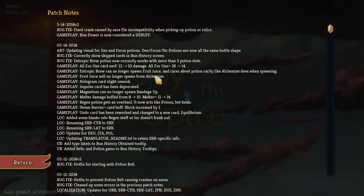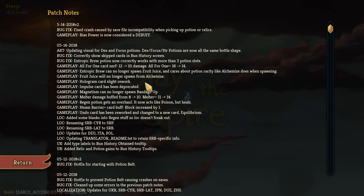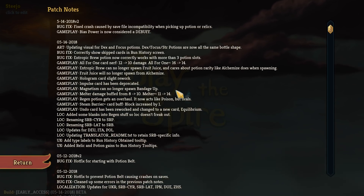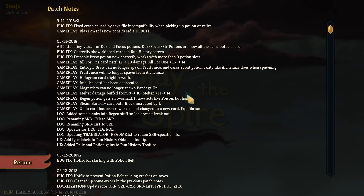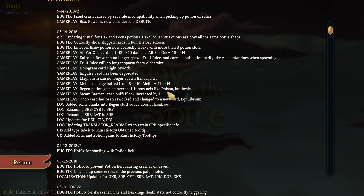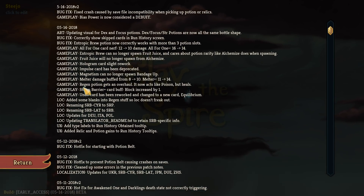Entropic Brew can no longer spawn Fruit Juice and cares about potion rarity like Alchemize does. Fruit Juice no longer spawns from Alchemize - that's the one that gives you five max HP. Hologram has been slightly reworked. No more Impulse - that sucks, I like Impulse. Magnetism can no longer spawn Bandage Up. Milter has been buffed, that's good - I like Milter. The regen potion gets an overhaul - it now acts like poison but heals. Oh beautiful, oh my god, that is so good! Regen is now actually worthwhile again.